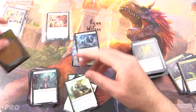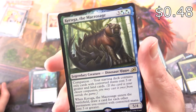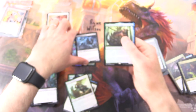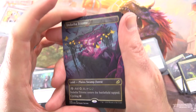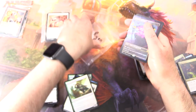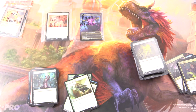Let's take a look — will it be a big finish? It's a giant dinosaur hippo. Congratulations Ryan, but you're hardly crying because you've got the Foil Indatha Triome. Let's get the lighting on there — look at that, isn't that incredible? Very nice. Enjoy the pools, everybody. Hope everyone's staying safe and healthy out there. Thanks for watching and have a great day.